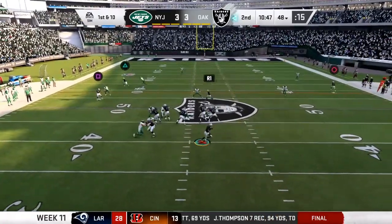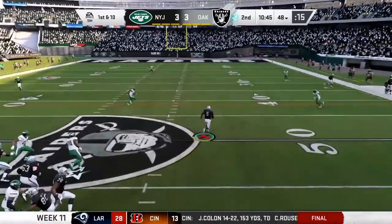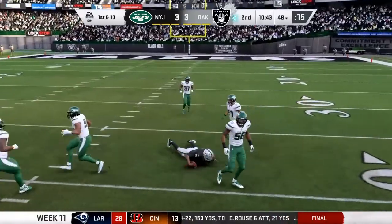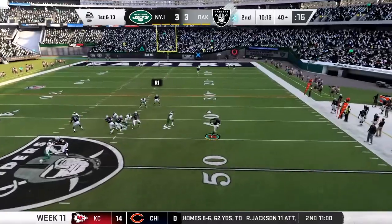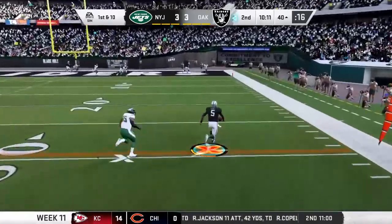But now here's a deep shot that's complete. From the gun, George is flushed out right. He'll run it and he slides down and avoids the hit for good measure. Flush to his right, now he'll pull it down.